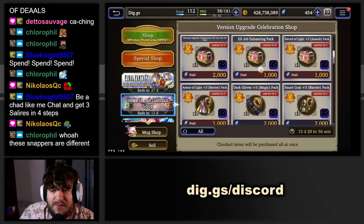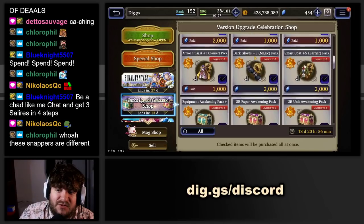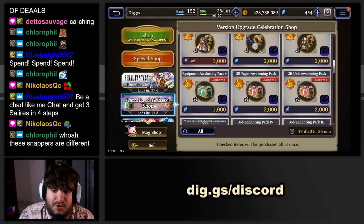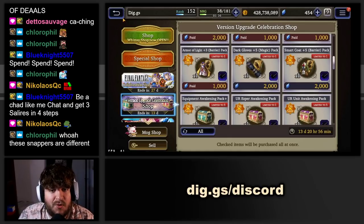Looking at weapons, there's no Sword of Light plus 5 — only a plus 3. We also have Smart Coat 5, Dark Gloves plus 5, and Armor of Light plus 3 in the shop. Out of all those, the Dark Gloves plus 5 is actually a good buy if you don't have enough recipes from originally farming it for Garvel.